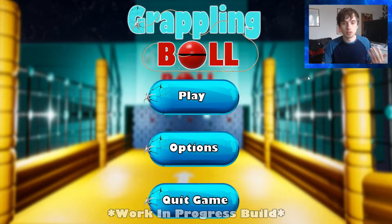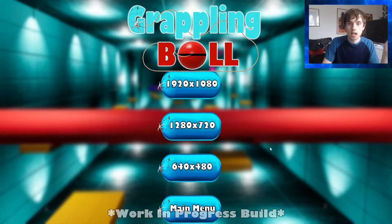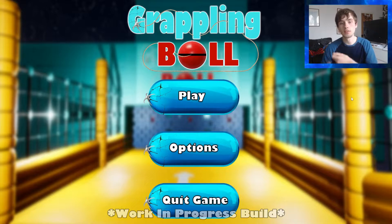As you can see we've obviously got the Play, Options, and Quit Game buttons. I'm not going to quit the game obviously. If we go into Options you can hear the little sound effect for pressing each button — that's actually the sound when you shoot with your grapple, so it kind of makes sense. The options are there to go through and change things, but I haven't formatted those in yet so they don't actually do anything for now.